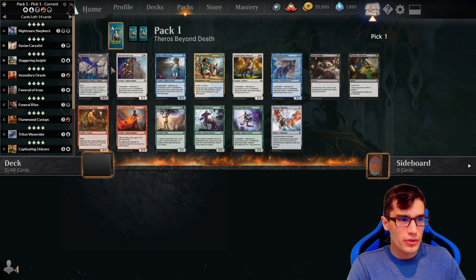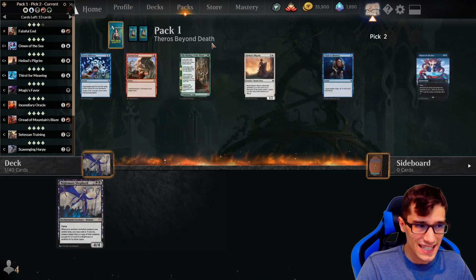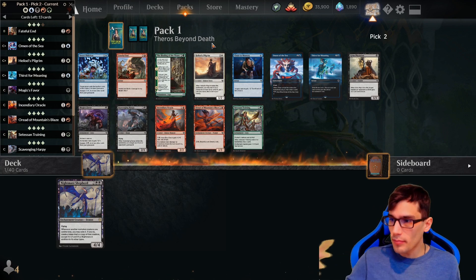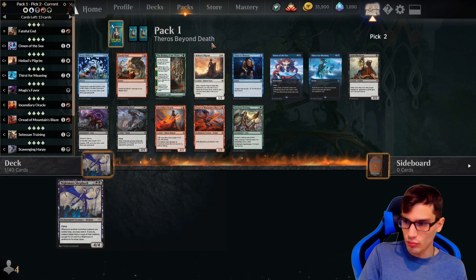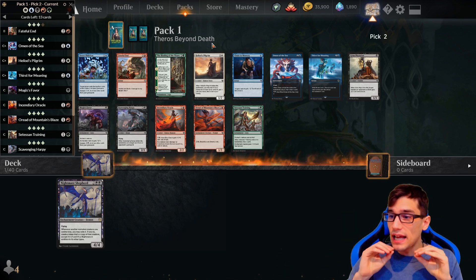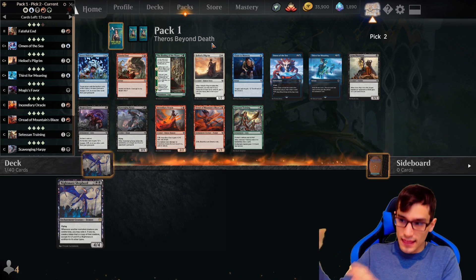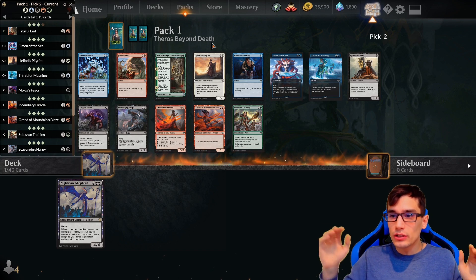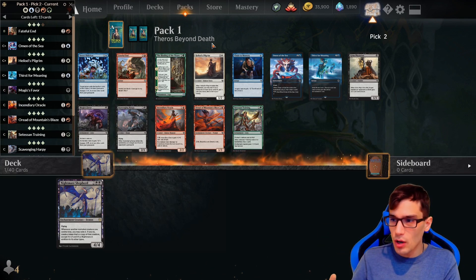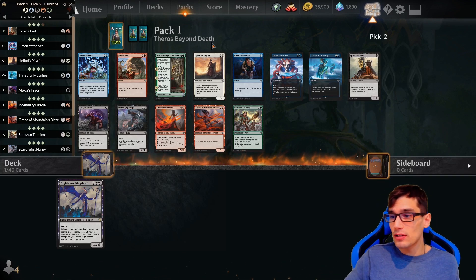However, I do think Nightmare Shepherd is going to be really fun to build around, so I'm going to go ahead and snag that. We're going to repeat that same process until all of our packs are opened. Every time we see a rare or mythic rare, we pull up the spreadsheet, find it, and check if we have four copies. If we don't, we take it and adjust our number. If you've watched the farming guide, you'll learn how that decreases the packs you'll need due to the five-card protection rule.